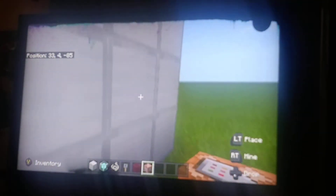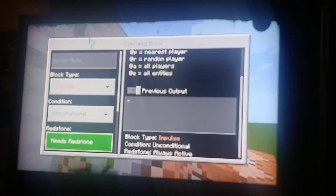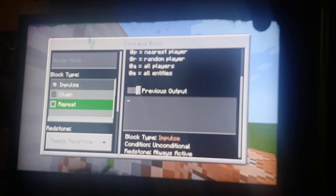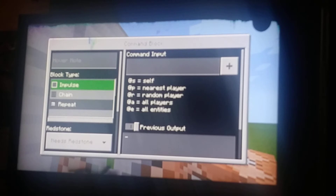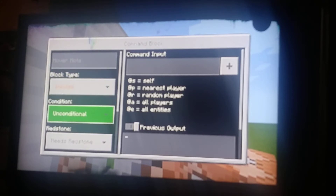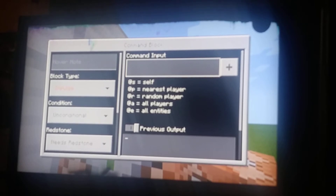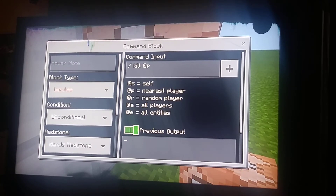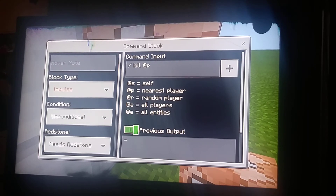Then get your command block. Make sure you put it on 'Needs Redstone' and 'Repeat'. Just leave it on unconditional, and I'll show you what the command is. Make sure you do slash kill @p in your command block.